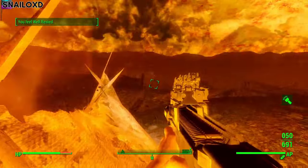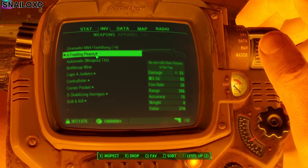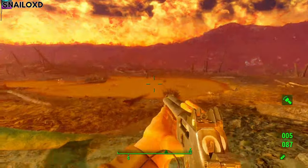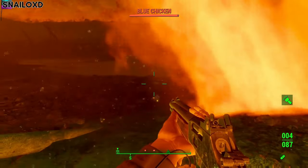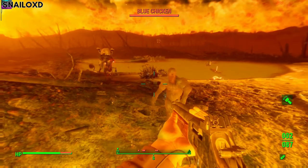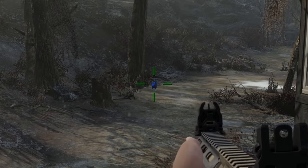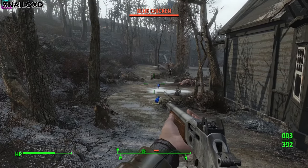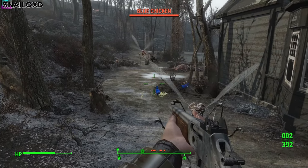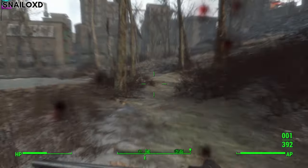Eventually though I just stopped caring and I started testing. So this first one is a Fouling Piece. Let's find out what it does. It spawned a blue chicken. Do these chickens do anything or are they just kind of there? The chickens don't actually do anything — in a different save I tested their distraction potential and even enemies completely ignore them. Honestly this weapon was just bad.